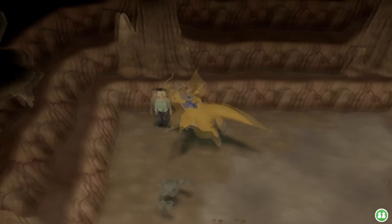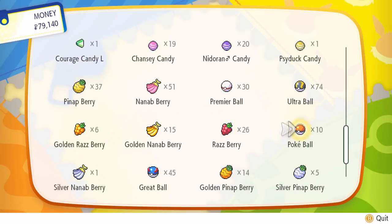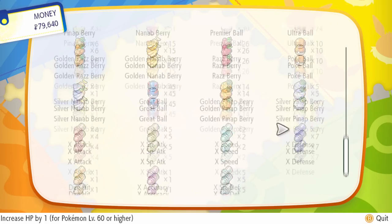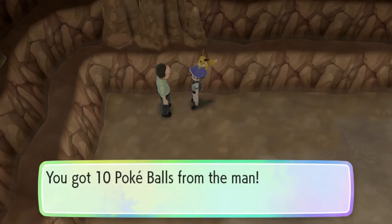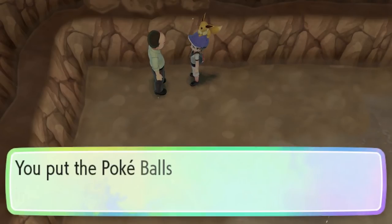We're going to go right back to that man again, talk to him again. He'll give us 10 more Poké Balls. We'll go back to the Poké Mart, sell those Poké Balls, go back to Mount Moon, talk to the man, get 10 more Poké Balls, go back to the Poké Mart, sell those Poké Balls, get some money — and repeat. Don't do this. Don't do this. Please don't do this.